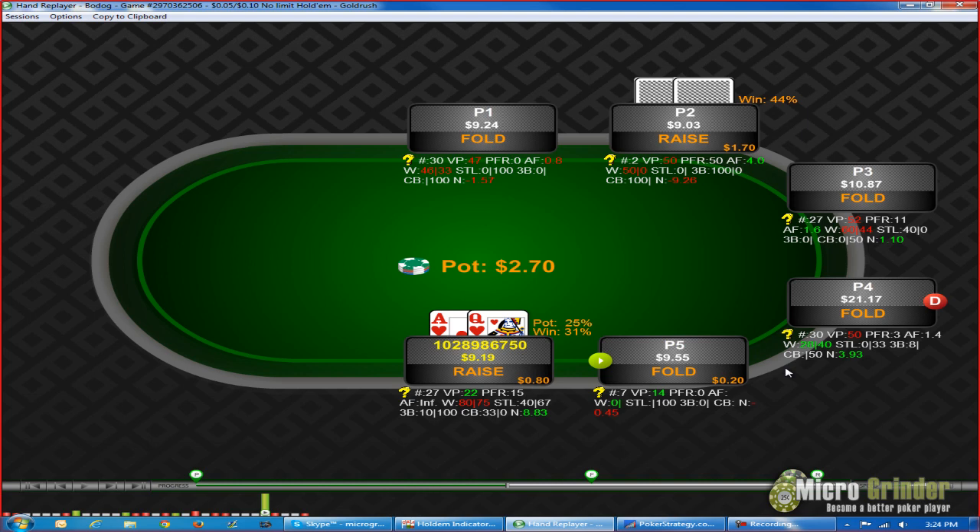The min 4-bet — the click-it-back 4-bet — is something a lot of players will do. There have been tons of videos around it; people like to click it back with really strong hands, either just to induce really light calls or to induce spew. So I'm already a little bit concerned. But yeah, what can we do? We're not going to fold here. We just have to be very concerned about paying off.